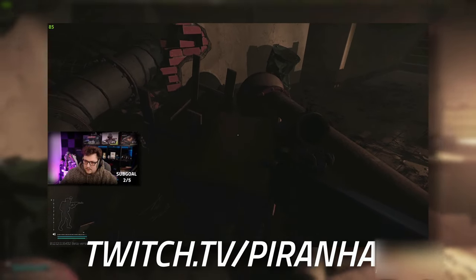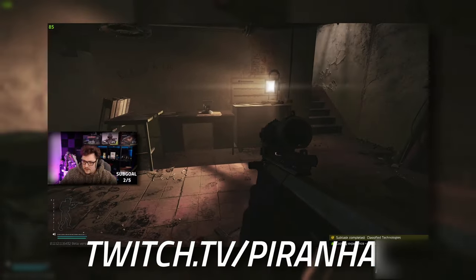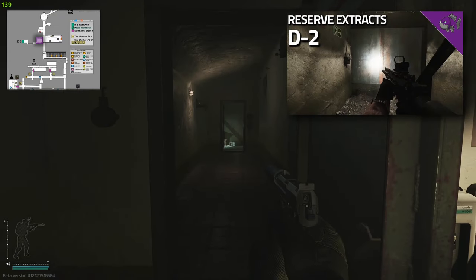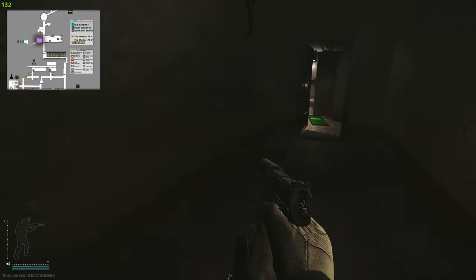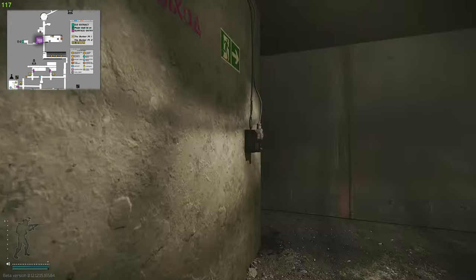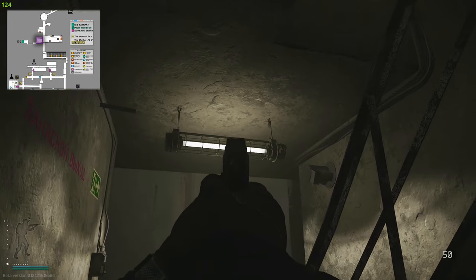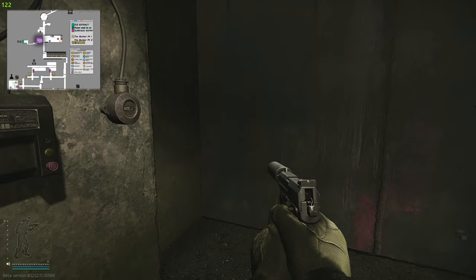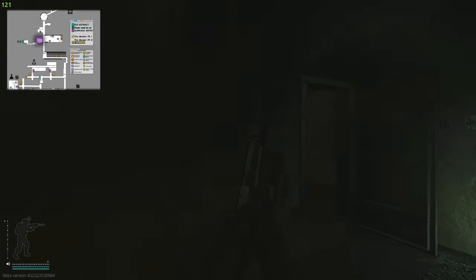All you need to do is pick up your task item. If you'd like to see the full guide on activating the D2 bunker, it will be up in the icon at the top right corner or in the top link in the description. Continue along just like so, and here's your extract — you can't miss the light.